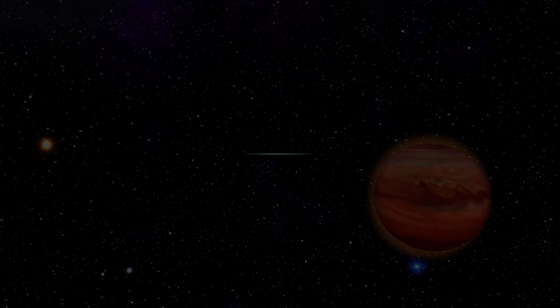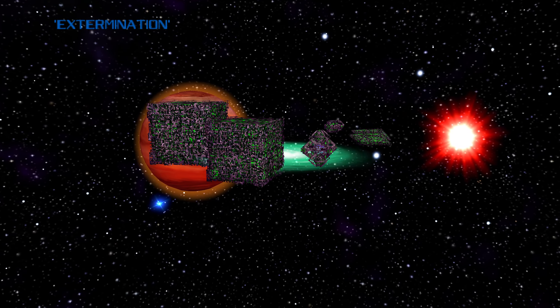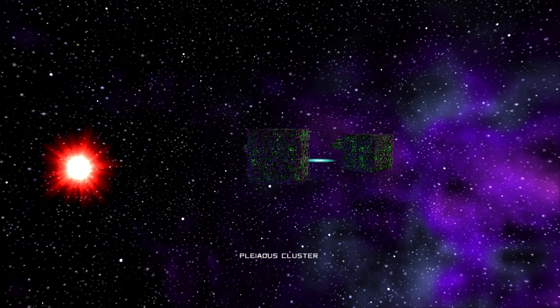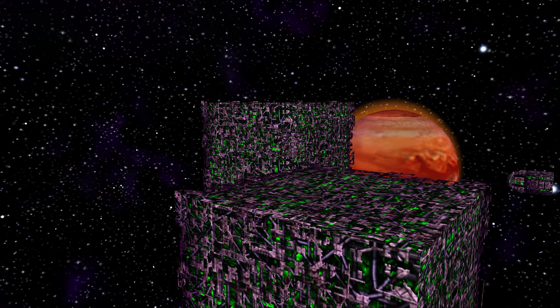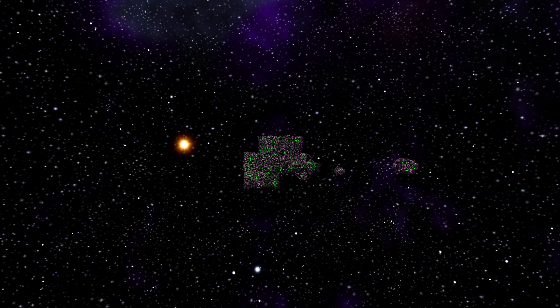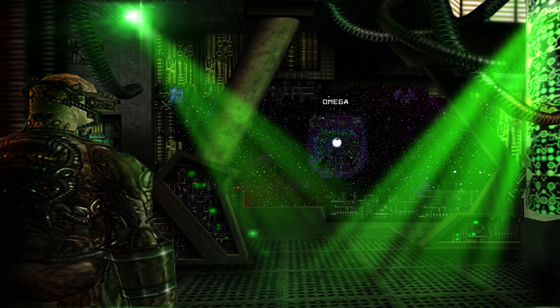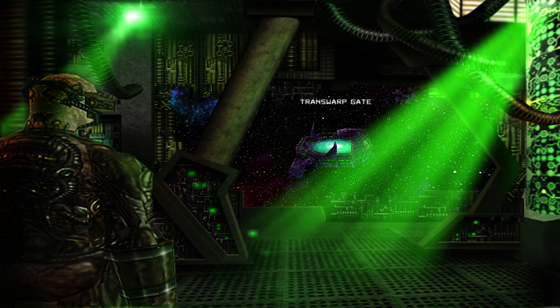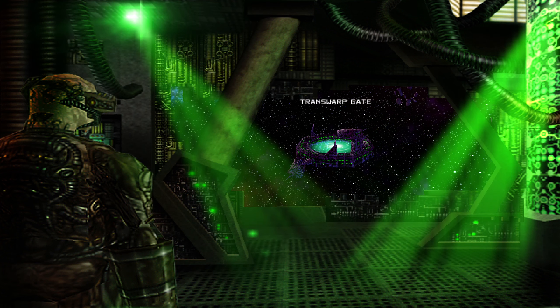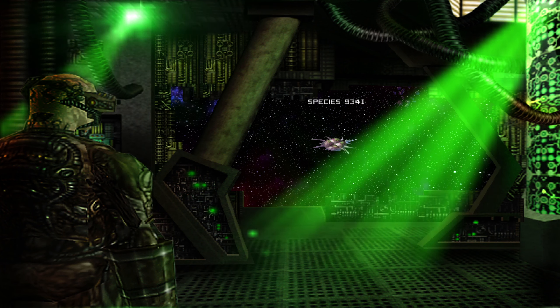Extermination is the next mission. Primary objective: return the Omega particle to Unimatrix 001. Construction of a transwarp gate is necessary for this operation. Preliminary scans determine this to be the ideal location for construction of the gate. Species 9341 have been identified in the area. Species 9341 is not suitable for assimilation. Eliminate species 9341 before construction of a transwarp gate begins.